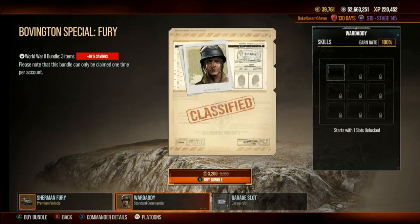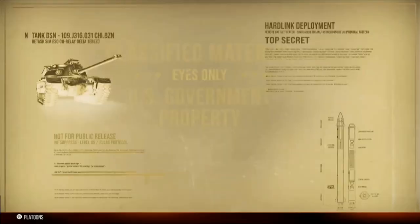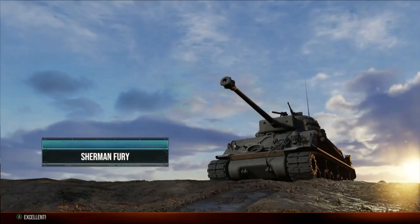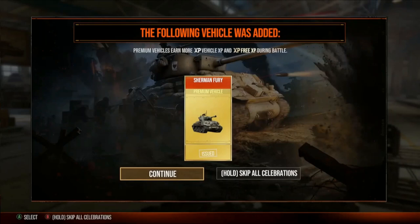Let's go back and pick up this dude. Plus, we're gonna get a 2D War Daddy — I can deal with that, no problem. Purchase the Bovington Special Fury for $3,200. Deal. Outstanding. The following vehicle was added: Sherman Fury. Excellent!